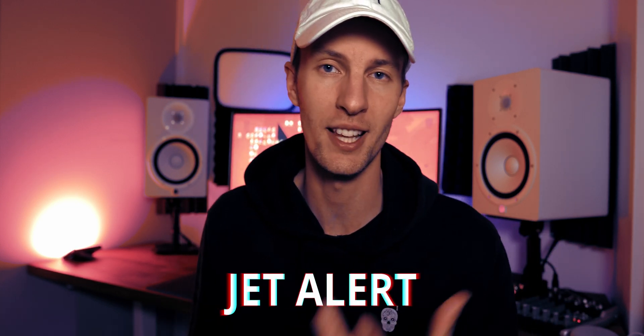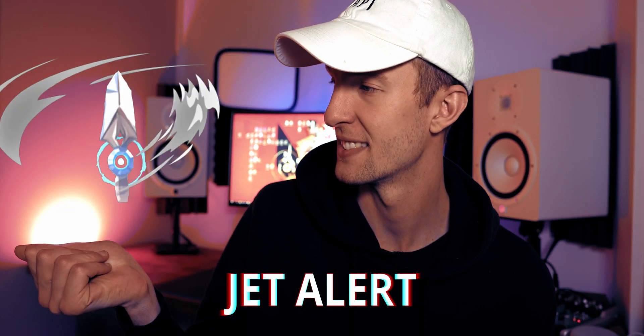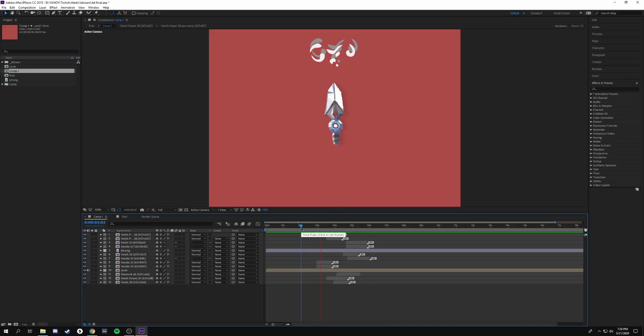Okay, so the first one is a Jett alert and it looks like this. Cool, right? I really like her ultimate with the flying daggers and I actually wanted to replicate that feel of her ultimate within that specific alert. I think it's very unique and it tells a great deal of the story about her character. I first approached it by scoping out the model of her dagger and then making the wind animations around her ultimate.